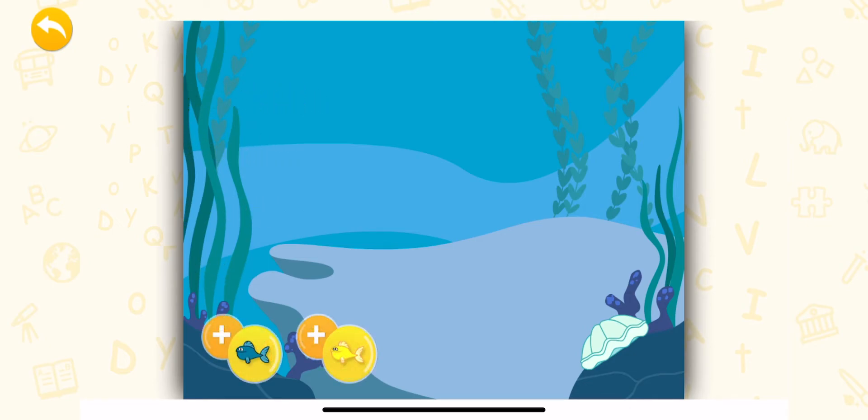Okay, fishies, line up. I'll tell you how many fish I need. Add those fish and then hit done. I need three turquoise fish and two gold fish. Add fish to get the correct total.